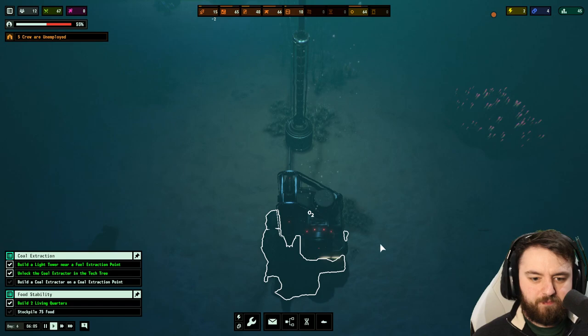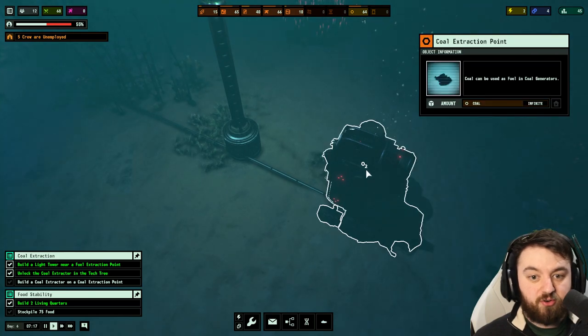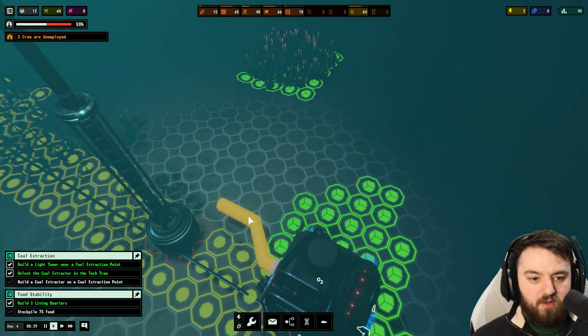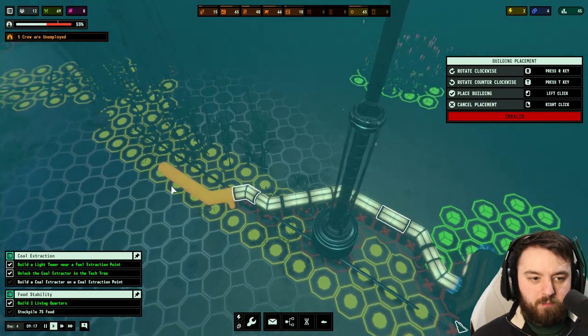Well, firstly there's no power line. Now the power line is operating. You might be wondering — there's something else wrong. Very true — it needs O2, and the only way to get O2 is via a tunnel.